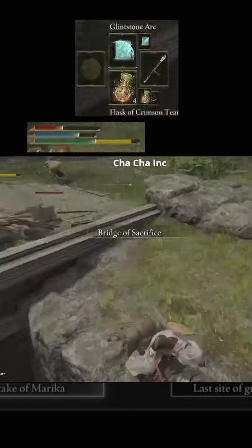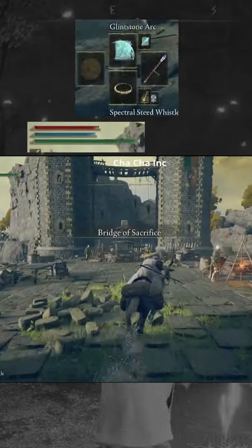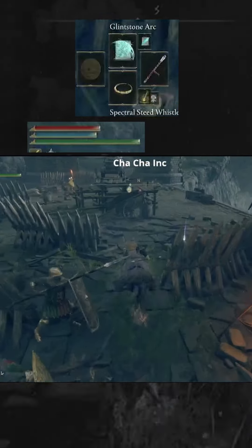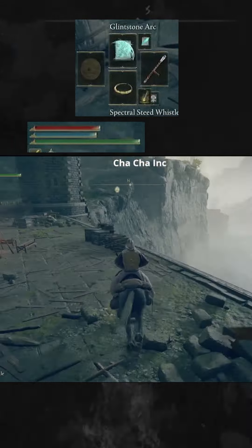I go across this bridge — you got to get the Stonesword Key and the Smithing Stone. The Morningstar is on the way. We're going to get a map of the Weeping Peninsula, which we now have — huge. But also I just wanted to activate a grace a little closer to Leonine Misbegotten, because I like to get them pretty early.